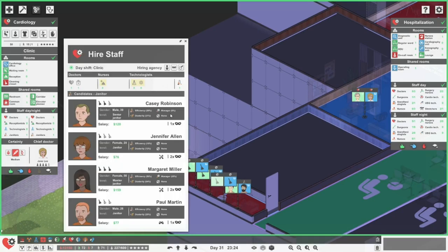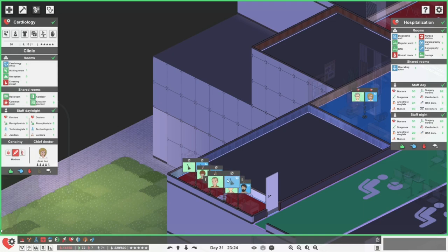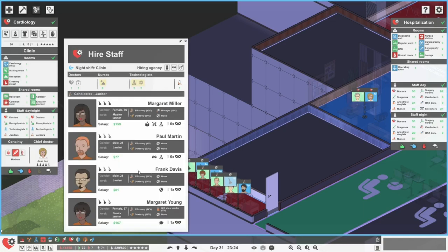We'd take the entire floor here for cardiology and maybe a little bit of ICU. I'm seeing there's a bit of an issue over here — cardiology probably needs tons more janitors. Look at this — almost no janitors. Let's get another one. Two in the day, get some more at night.